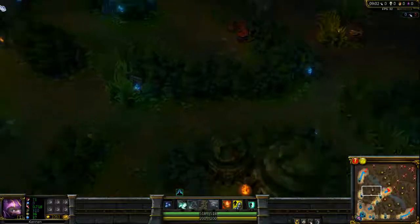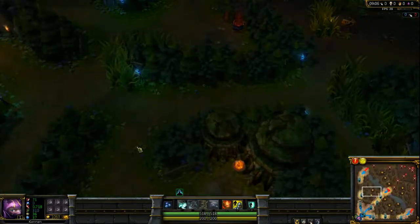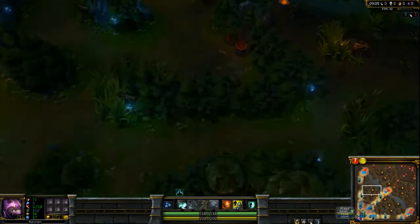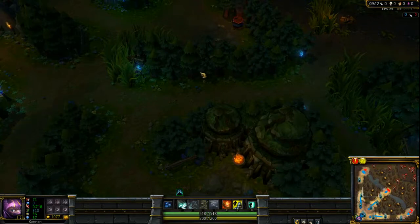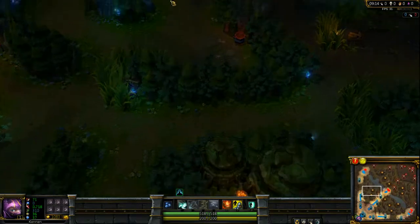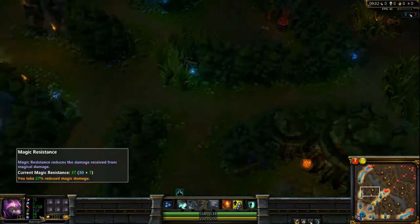Now, moving on to the jungler role — that's really where the variation starts. As a jungler, you have several different options. The most prevalent ones are Boots 3 Pots and Cloth Armor 5 Pots. For people with sustain, like Warwick, or with heavy shields like Nautilus, Boots 3 Pots works perfectly in the jungle. Warwick, Nautilus, and Fiddlesticks can go Boots 3 Pots, as long as they rune up with armor.